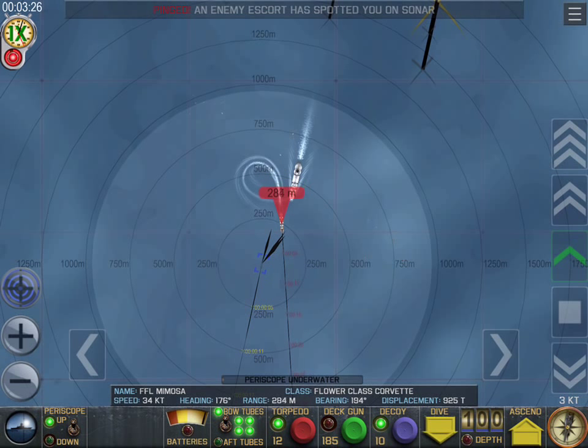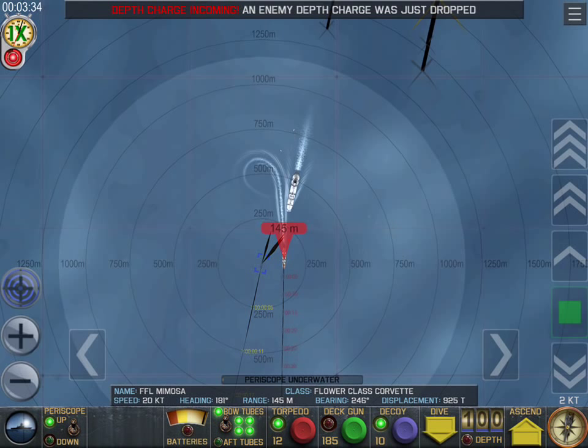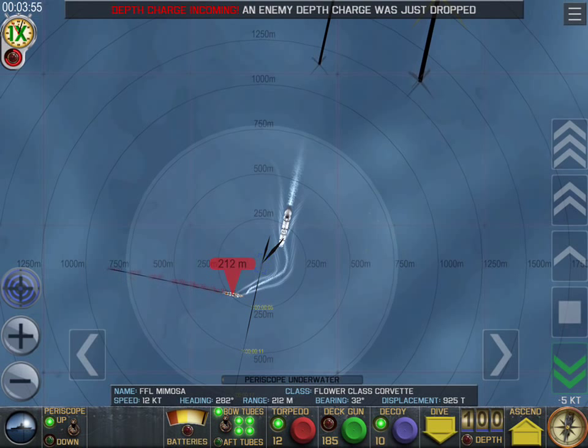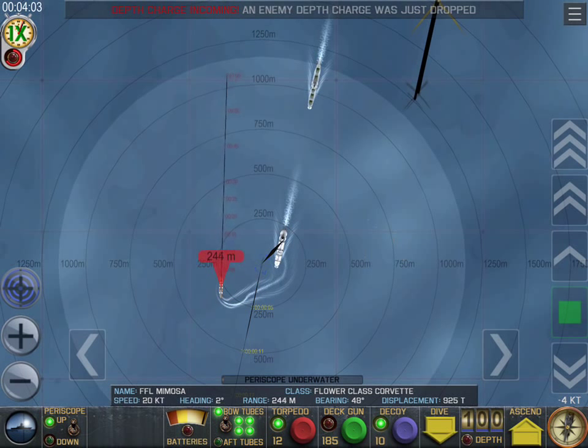The broader cross-section of your sub you display to the incoming sonar pulse, the better chance of it reflecting back to the escort. He hasn't quite zeroed us — he's dropping depth charges where we are not. We're going forward a little bit to see where he's going. Getting too close to those depth charges, so we'll back up. I think we avoided those depth charges pretty nicely. We're still at 100 meters but without much momentum, so we have to be careful.